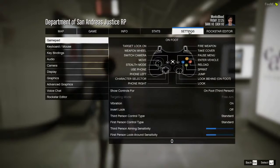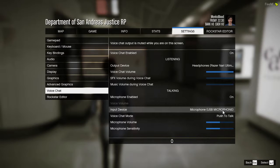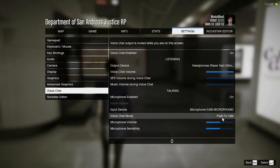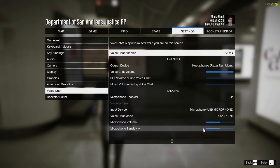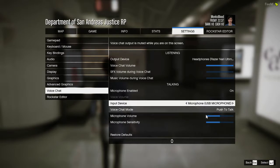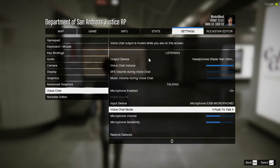Step one: get into your settings and check your voice chat. Make sure your voice chat is enabled and your talking is enabled. Make sure it's your regular microphone that you use. You can also go to voice activity — I prefer push to talk. But make sure these numbers are up, because defaults don't have this on. So this is huge.